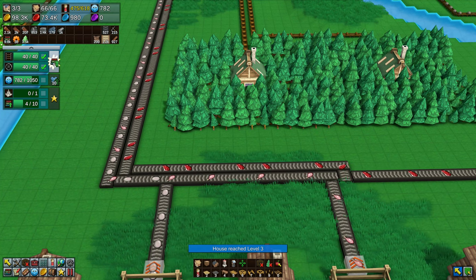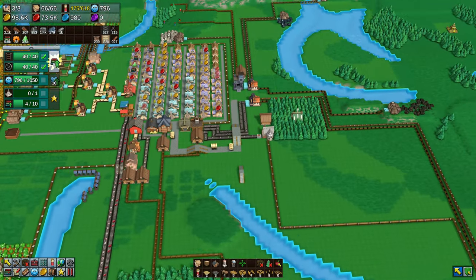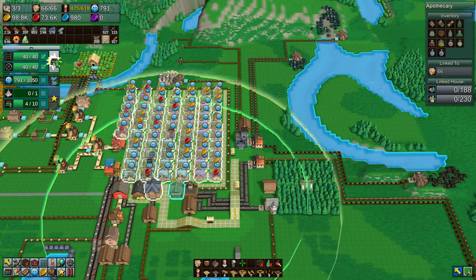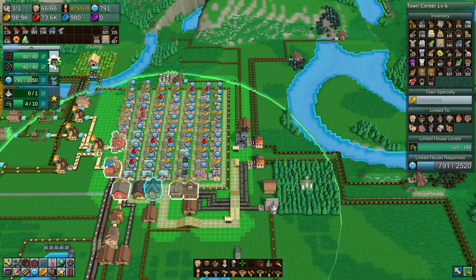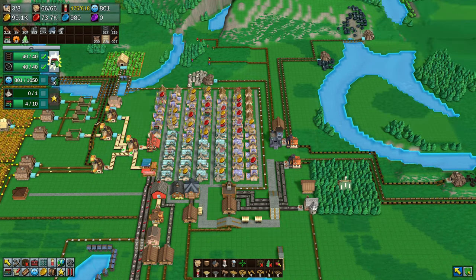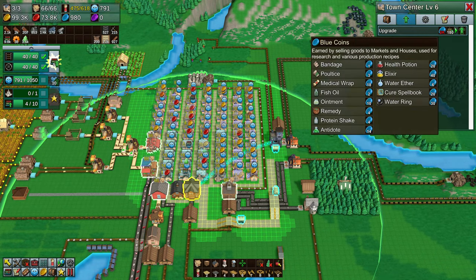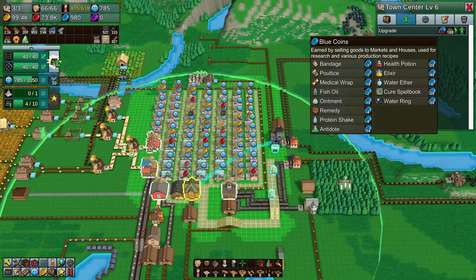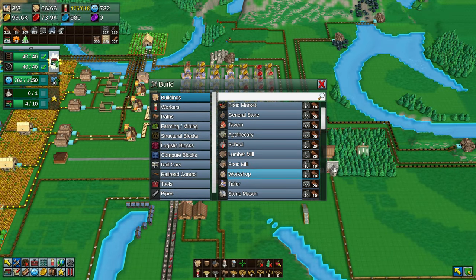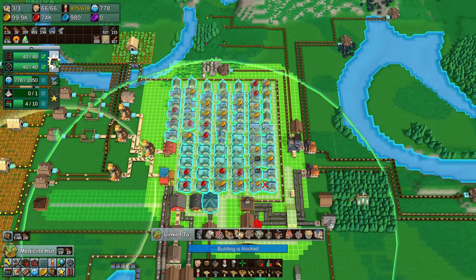Just zoomed out a little bit there for an overview — I'm reasonably happy with where we're at. Any efficiency losses or issues, anything you see that's clearly a problem, let me know in the comments. To upgrade the town centre to level seven, we need 2,000 blue coins — currently at 980. That came from medicines that we did have, but I think I ripped it up to get in some more farms. I'll look at that next — medicine hut, here we come.